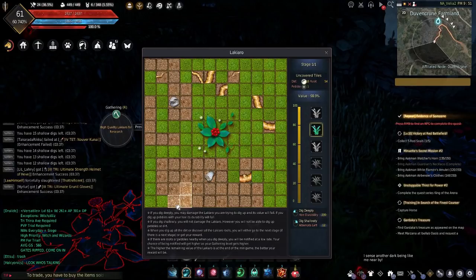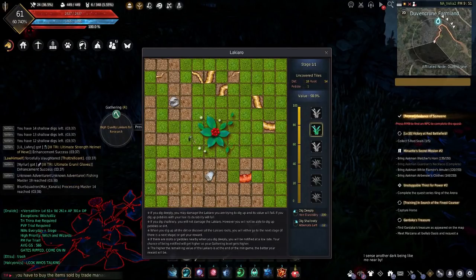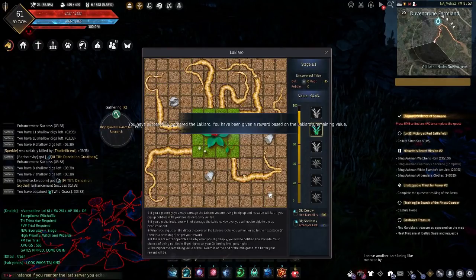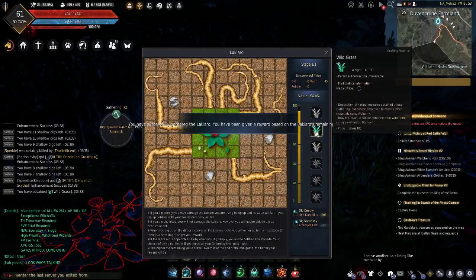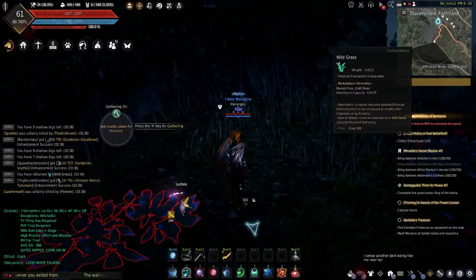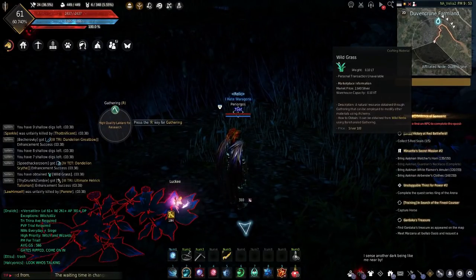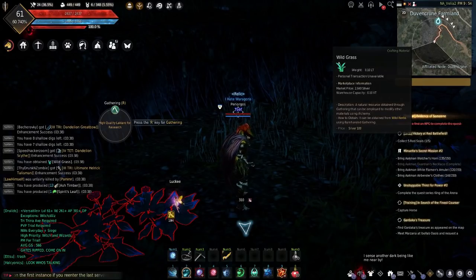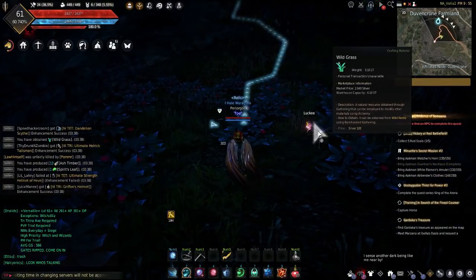I simply wanted to go over the absolute basics so you could see what it looks like to solve a Laciaro, in case this doesn't interest you at all. When you've finished with a puzzle, you'll get a completion screen with the rewards shown, and then you'll exit the Laciaro minigame. Note that you cannot get PKed, flagged up on, or damaged by monsters whilst you're digging a Laciaro, so don't worry about being at war and getting killed by someone trying to grief you. It's simply impossible.